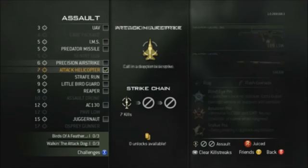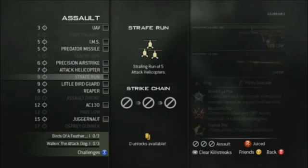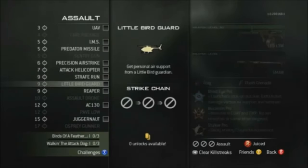The reaper is also at a nine killstreak, which includes five missiles fired at different places at the same time. At ten kills we have the assault drone, which is a mini tank robot that you control — kind of like an RC car but on steroids. At twelve kills we have the beloved AC-130 returning from Modern Warfare 2, which will most likely have the same features.